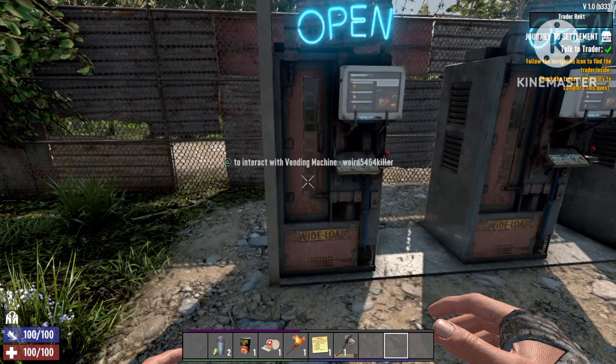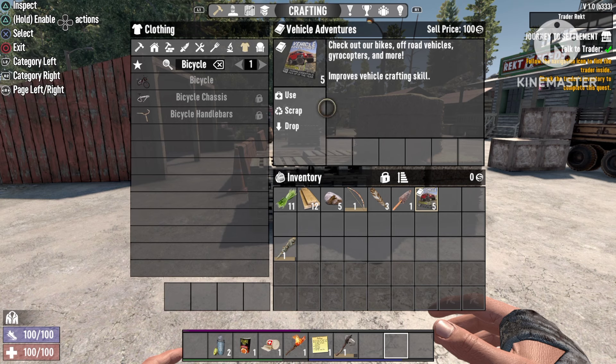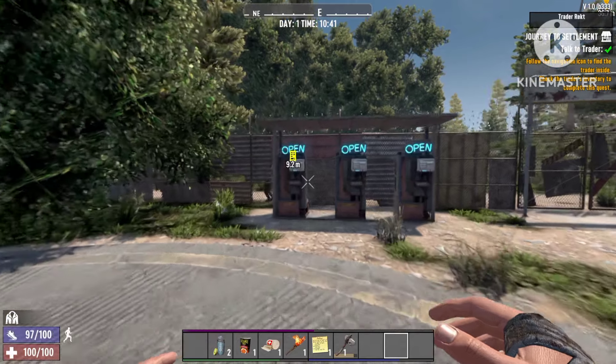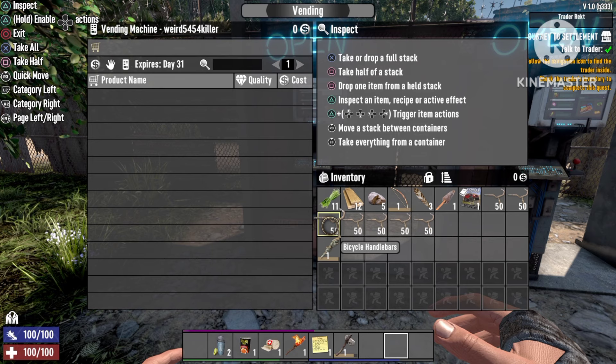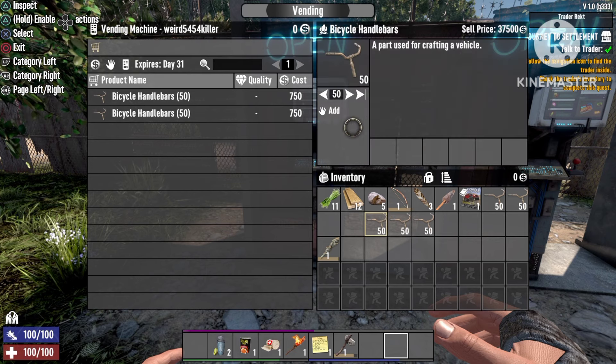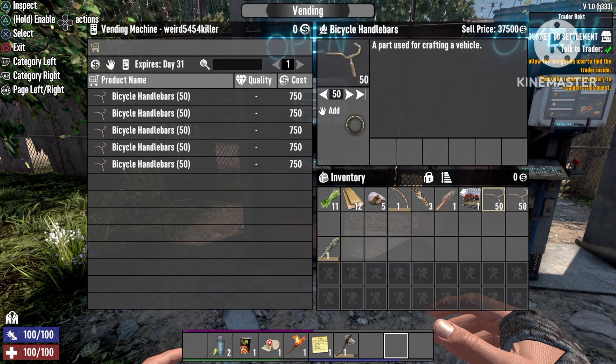We're gonna need bicycle handlebars — as many as you want, the more you have the more money you'll get. To craft them, go to vehicle adventure books and you'll need at least four books. With the Grease Monkey skill it's actually very cheap to craft these. You'll want to craft at least fifty. For this video I'm adding seven stacks of fifty. Remember, you have to add seven stacks — they don't all have to be bicycle handlebars, you can mix in random items.